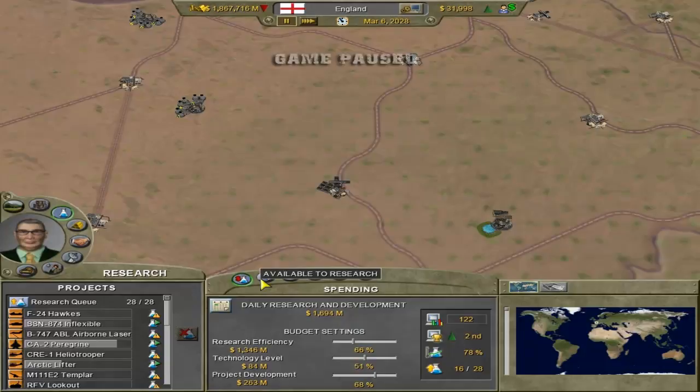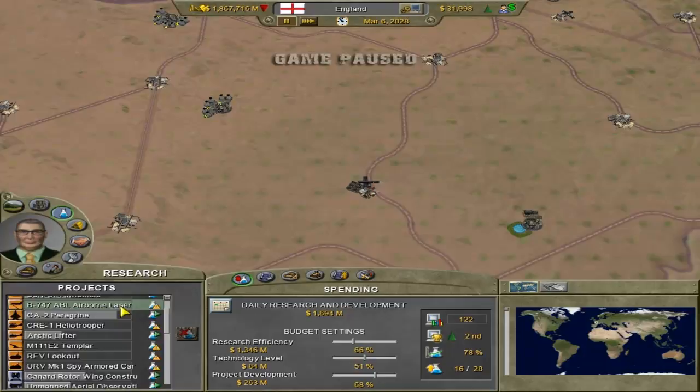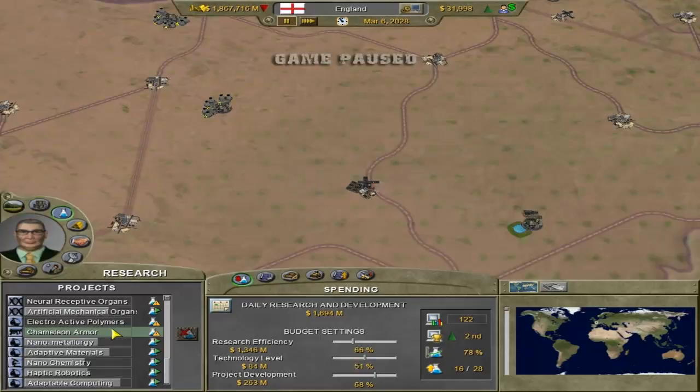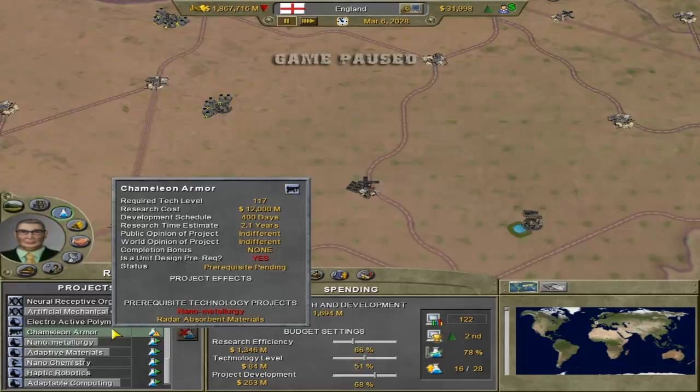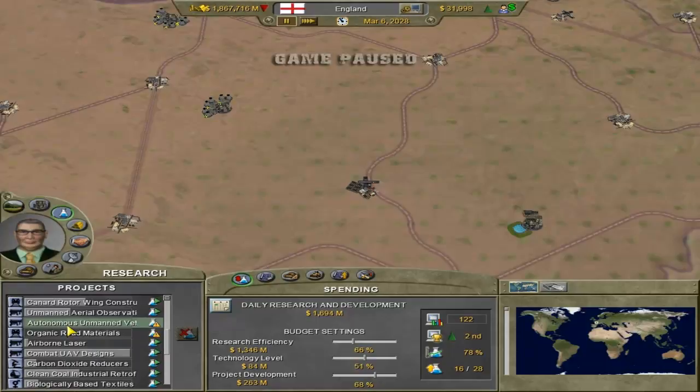On the side here you have what your projects currently are - how many projects you can research and how many you are actually researching. I'm currently researching 28 of them, and there are others that will soon become available. So you see this one, Chameleon Armor, is not researching currently because it needs Nanometallurgy, which is currently researching. So once that's finished, that will start researching. It researches certain things, and then it prepares to research things that require a lower level thing that you are currently researching.